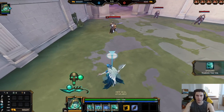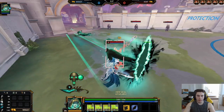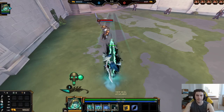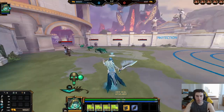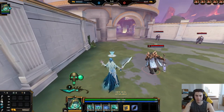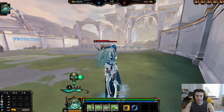The ult creates this little portal and it shoots the ghosties out. It does the most damage on the first hit and then just does these little smaller hits after. It's really good on objectives — you can just rip it.